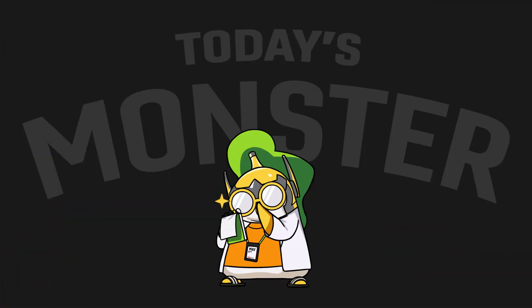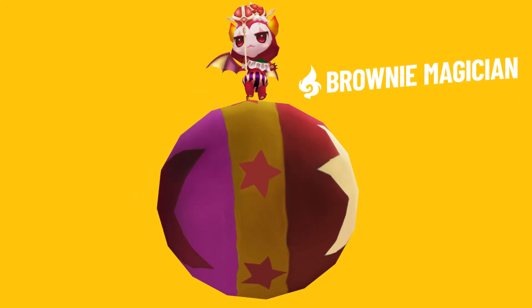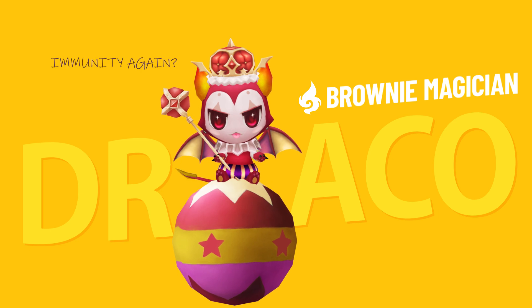The monster we'll be covering today is going to help you snatch up turns while doling out immunity for your whole team. It's the one, the only, Draco the Fire Brownie Magician. We've talked about immunity a lot in our previous episode, so you're probably pretty familiar with it by now.